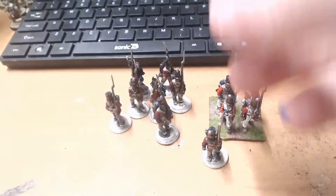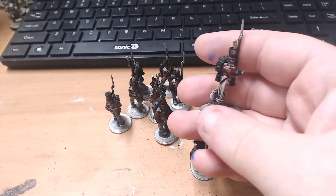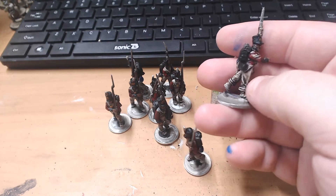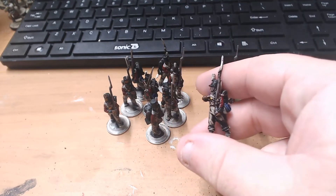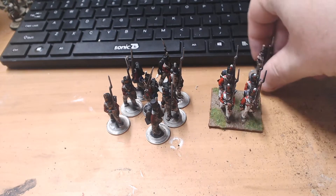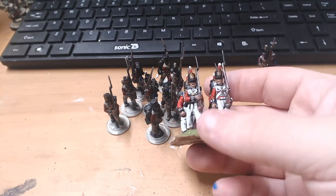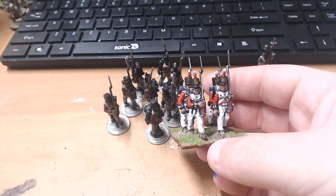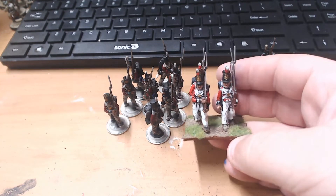There's also a character — a corporal for one of the center companies, which is cool. Normally in skirmish games you use a lot of flank companies, so the only NCOs I have seem to be for the center companies. I finally get to use this guy. I tend not to put NCOs in big units — I don't even like putting officers in big units. I like only one flag, not too many officers. It should be mostly infantry, mostly men.